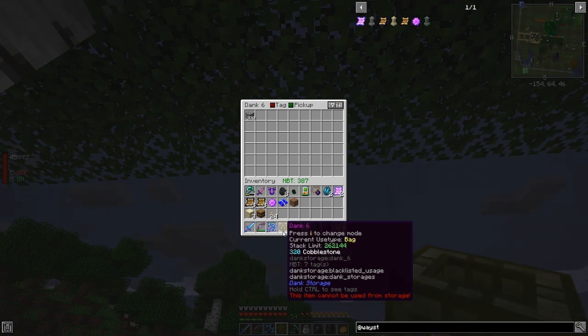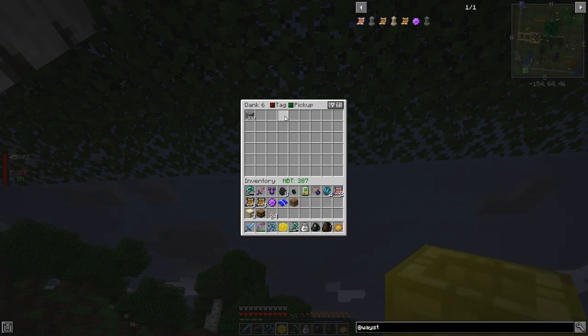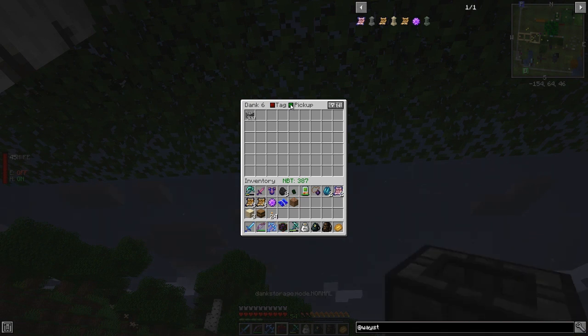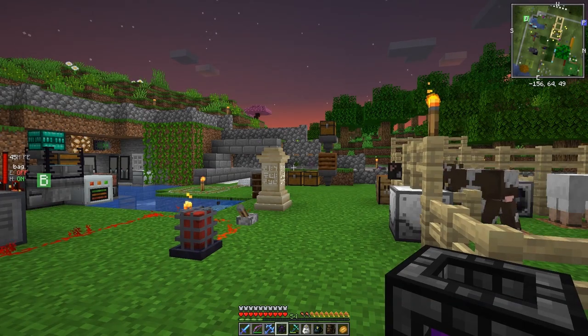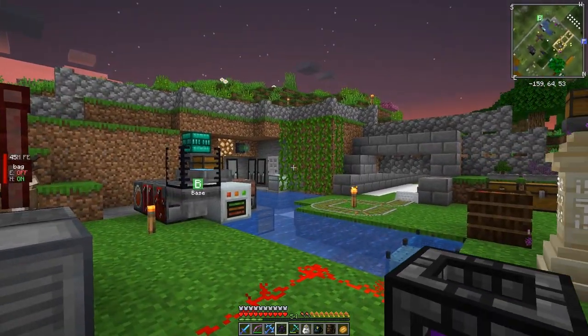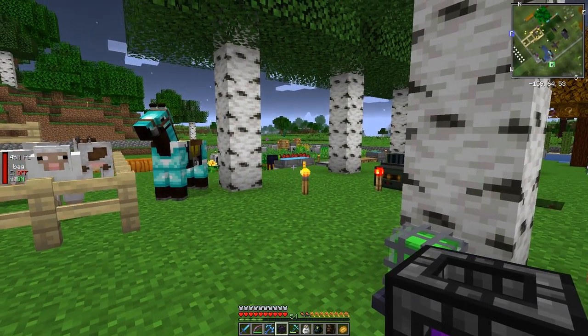Looking at Shift info — I think you can basically use the color modes for tagging different items. There are three different colors: green, yellow, and red/orange. I'll have to do some more research on what each color does.